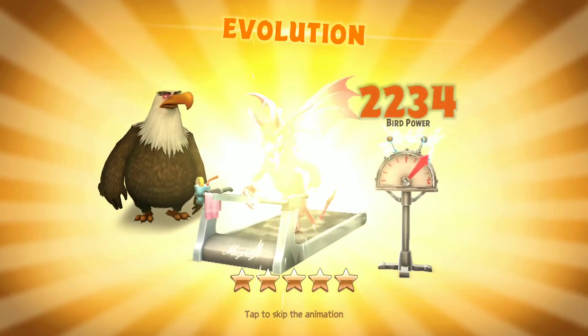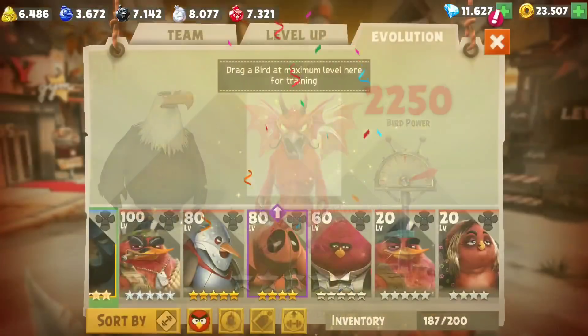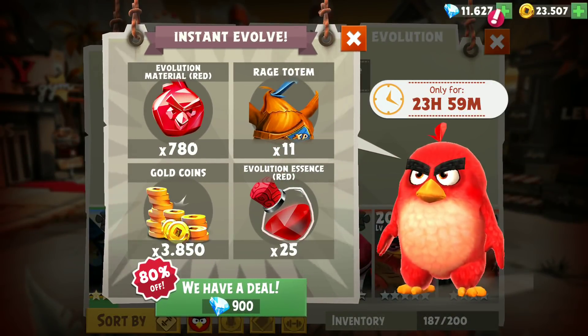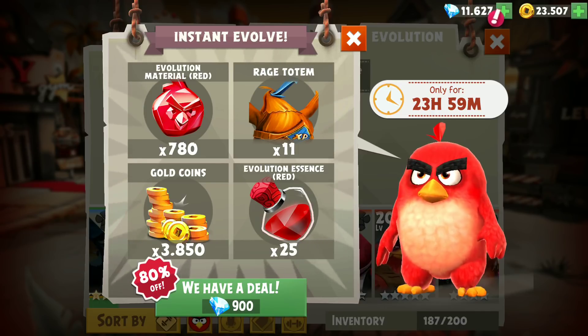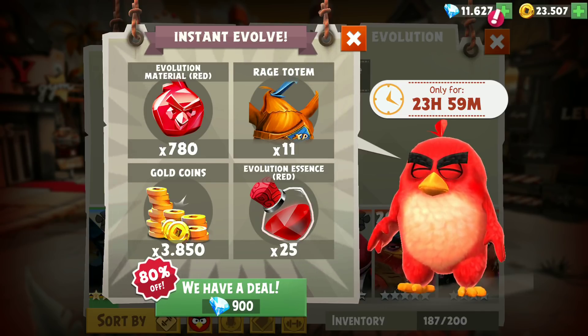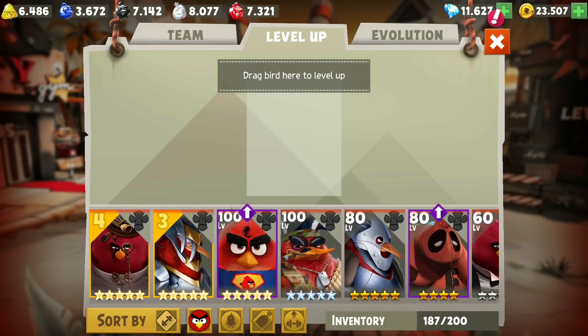Now, this will be fun. Okay, super shot timer reduced. Now I have another amazing deal — this time for 900 gems. Is it like me or is it cheaper now? It used to be more expensive, but okay. I'm gonna pass on that.